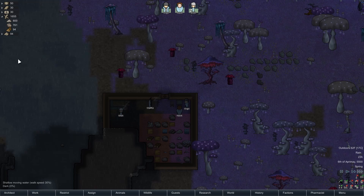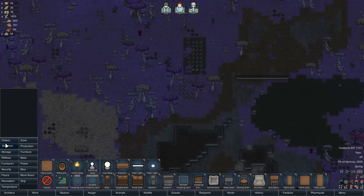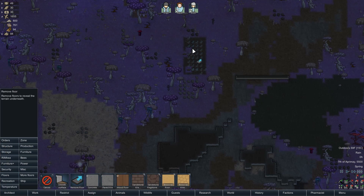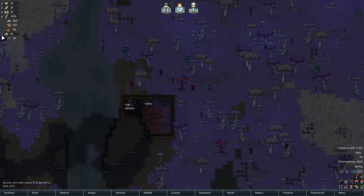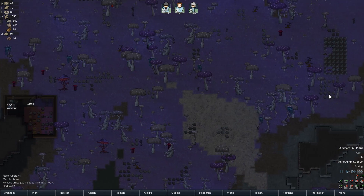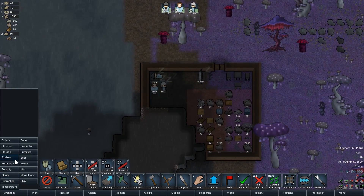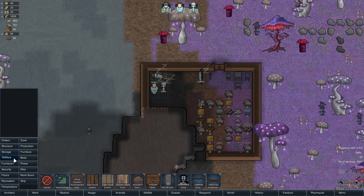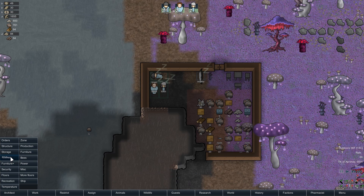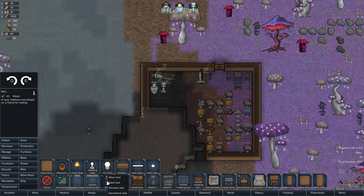We're going to have to set up a stone cutting table basically immediately. We can get the rest of these floors out from underneath the walls and deconstruct this — that'll get us some stone, but not a whole lot. Let's keep an eye on our stone: we've got 94, and it's sandstone. So we could make sandstone beds — they'll love that. Now Rimkia has some interesting stuff in it. However, I don't believe it has any rock-based beds — this one is made of cloth, so that doesn't help me. We'll just make a regular bed out of sandstone.